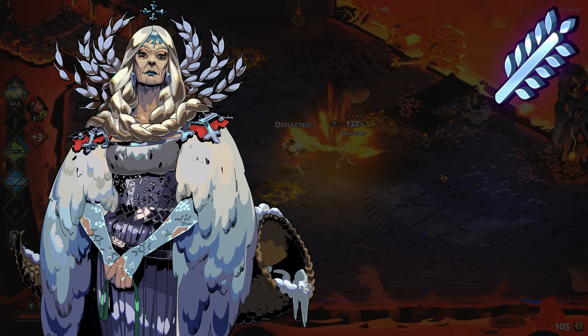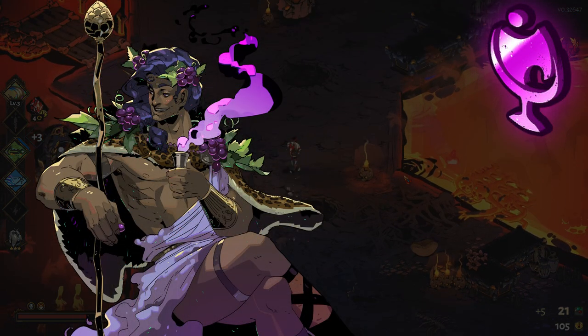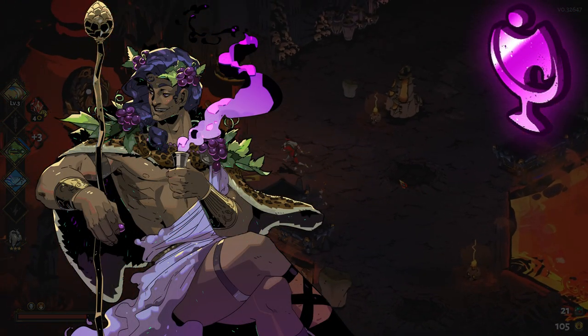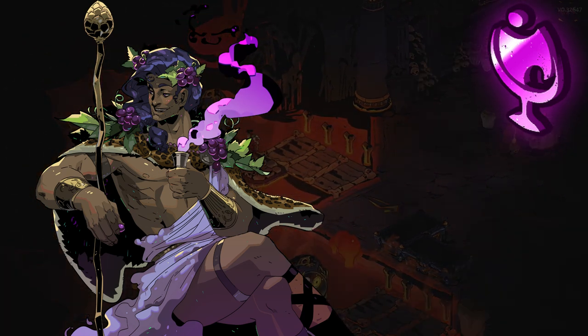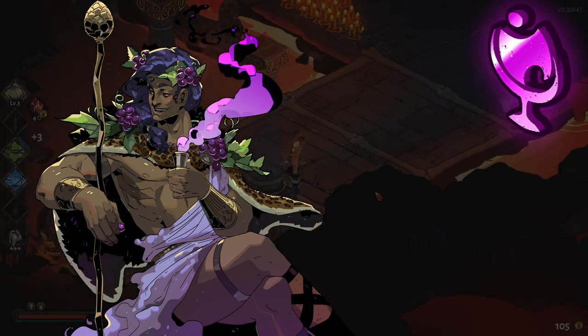Demeter's boons mostly revolve around Chill, which is a stackable debuff that will slow down your enemies. Dionysus' boons are mostly based on Hangover, which deals continuous damage to afflicted enemies every half second. A Hangover can be stacked onto an enemy up to a base amount of 5 times, and stacks wear off one at a time after 4 seconds.